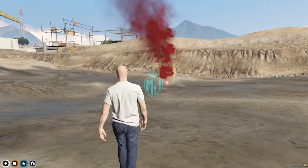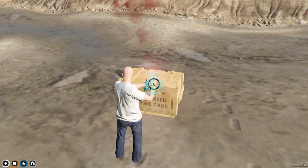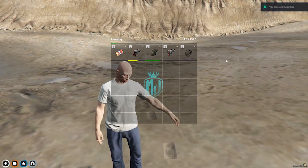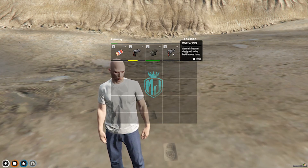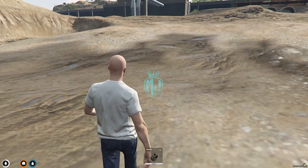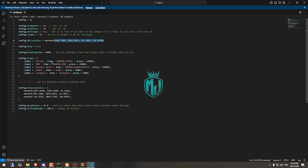The airdrop lands right here. We open it and get our items — one pistol and one armor right here. We can easily use these, and in the config file you can simply add multiple items and also add multiple drop locations and change the NPC as well.